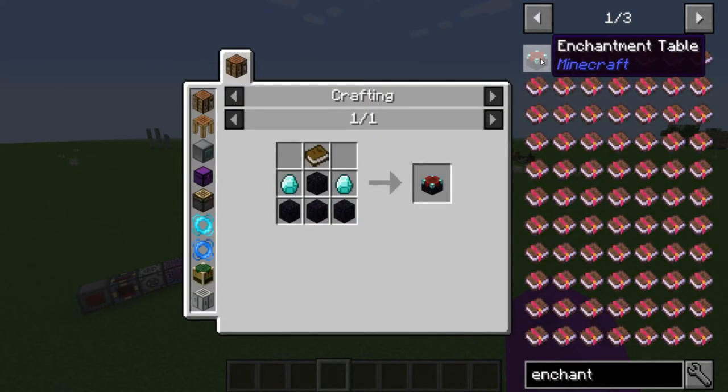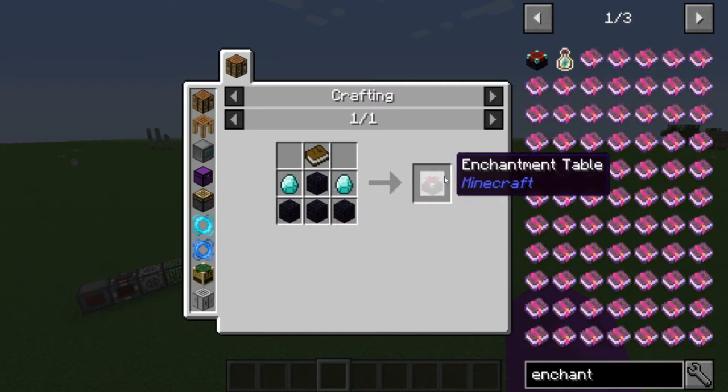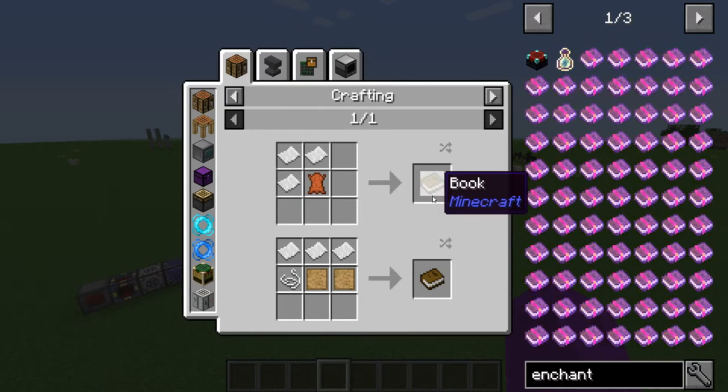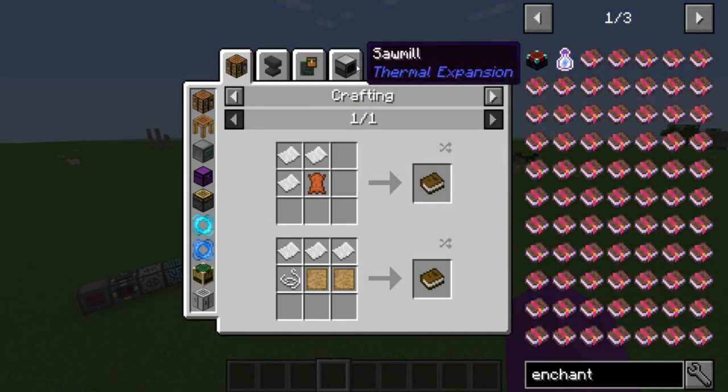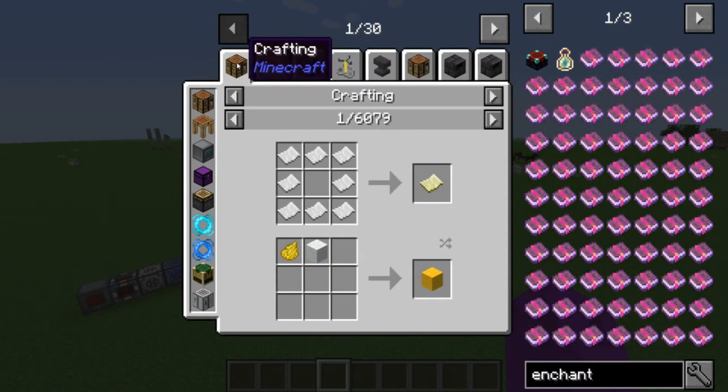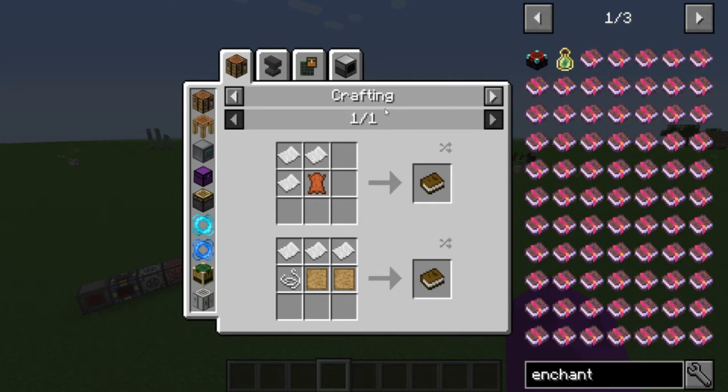If I left-click on the enchanting table, my main window shifts and now it's showing me the recipe for that item. What if I don't know how to make a book? The cool thing about JEI is I can click on the book inside this recipe window and now it shows me how to make a book — super handy. It not only shows you how to make a book, it shows you all the different ways to make one. Also, if you accidentally click something, you can hit the backspace key to go back to the window you were just on.